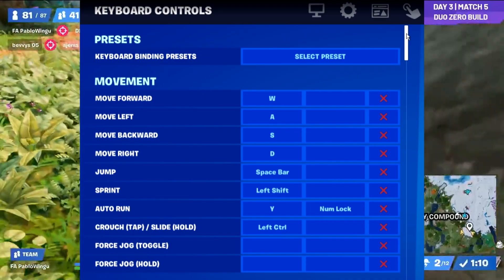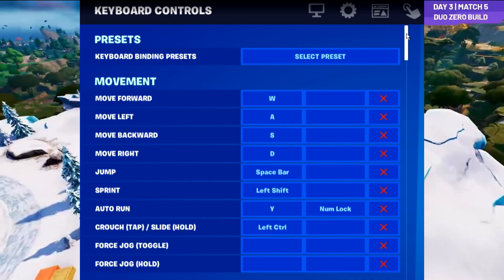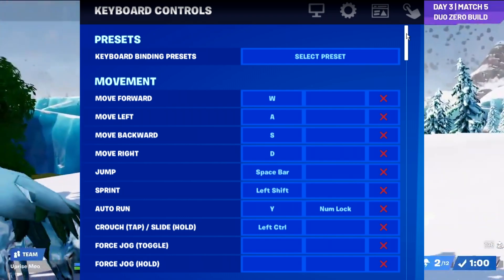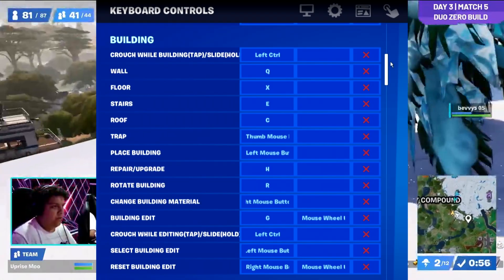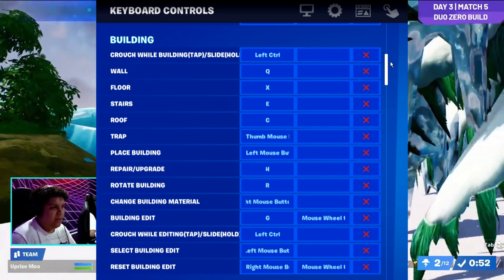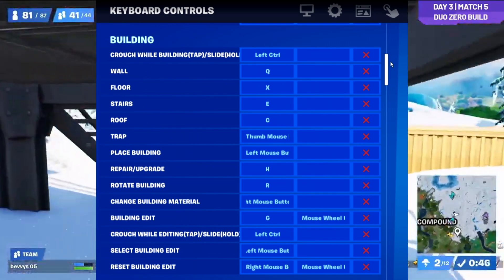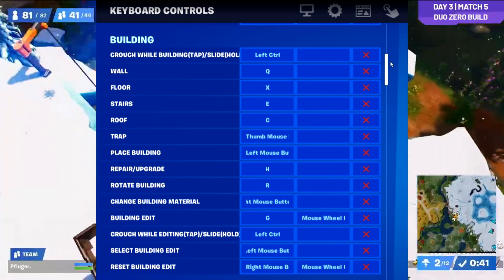And finally for his keybinds, his movement controls are pretty standard — he's using WASD to move around and jump as spacebar, he's got his sprint on left shift, his auto run is on Y, his crouch is on left control. He's also got his wall on Q, his floor on X, his stairs on E, his roof on C, and he's got his trap on one of his side mouse buttons. He's also got his repair/upgrade on H, his rotate building on R, and his building edit is on G, with the mouse scroll wheel reset set up as well.